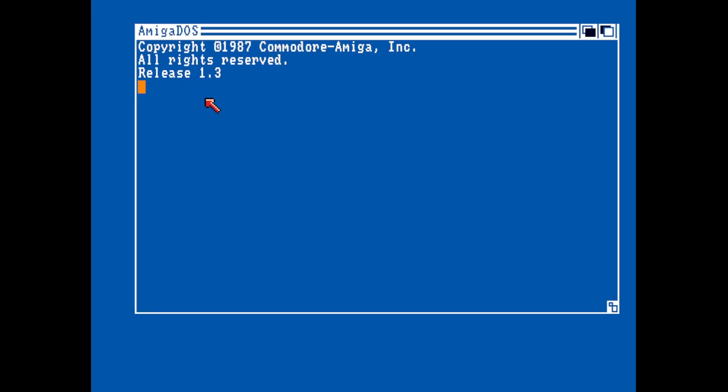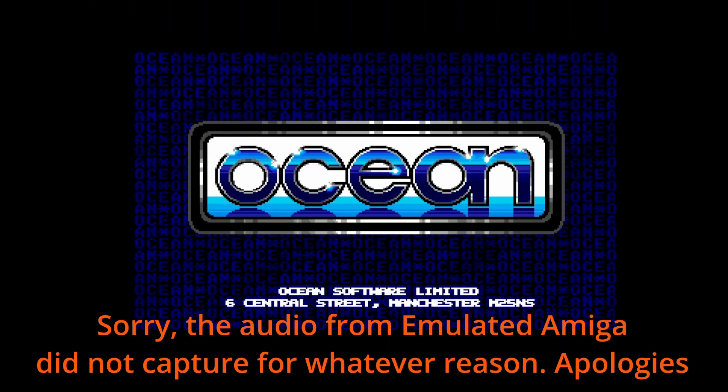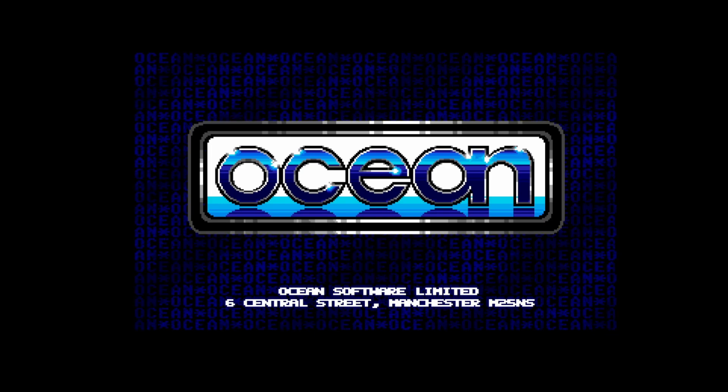Hello, happy Sunday. Paul is the best for UK here and welcome to today's game of day video. So we're looking at the Amiga today and this is Whizball. So let's wait for the game to load. This is 1988 by Ocean Software. I've played this on the Commodore 64 but I don't think I've ever played the Amiga version, so let's have a look.